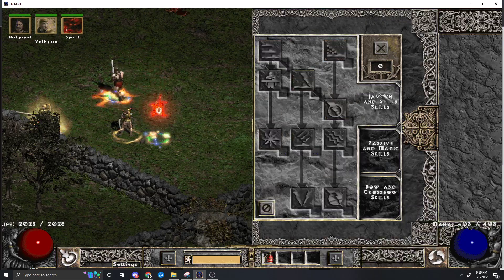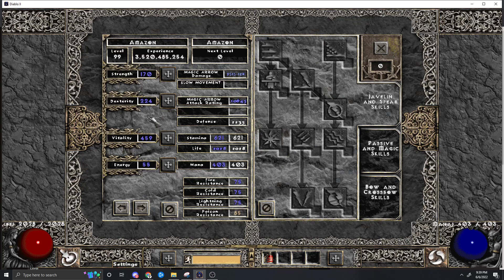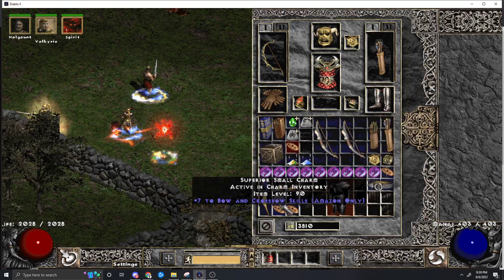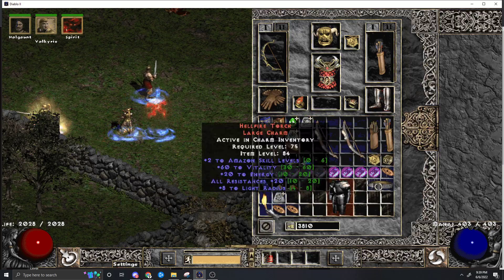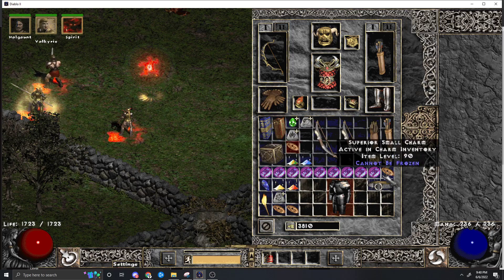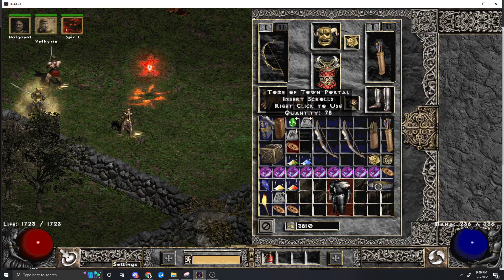That's it for the spells. Same thing for stats: Strength needs to be high enough to wear your gear, some Dex, and then Vit. We're going to have Bow and Crossbow Skillers, Torch, Nanny, All Resist stuff, Cannot Be Frozen, Slam — all the same as the last video.